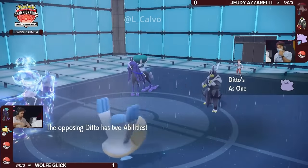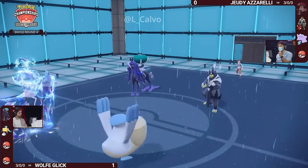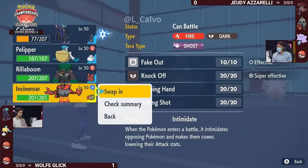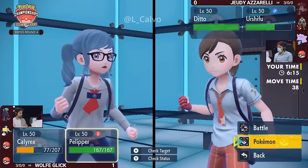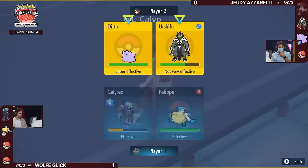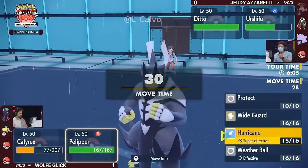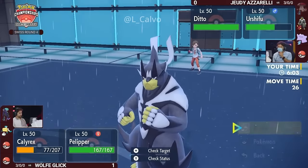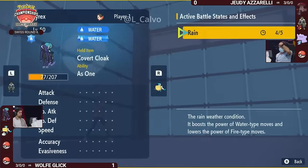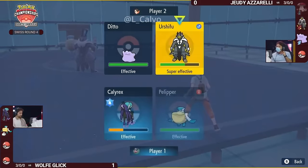Ditto comes straight in threatening big Astral Barrages of its own. But knowing that Calyrex didn't get the KO — Pelipper did — it is not boosted; there's no Nasty Plot, it's a neutral Calyrex Shadow Rider for Jody, which is a little less scary. You do have to consider though that Pelipper has Wide Guard, so Ditto may not be safe just going for an Astral Barrage. And Jody has to think about whether there could be another Pokémon in the back to block something like a Sucker Punch.